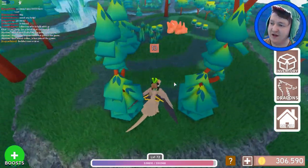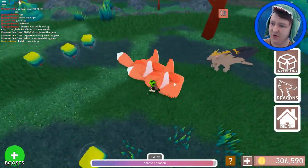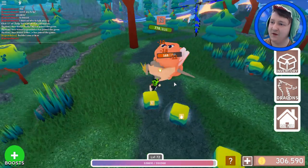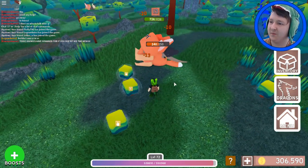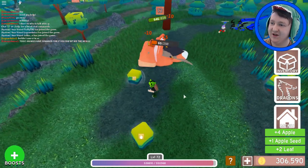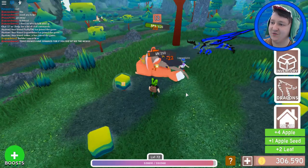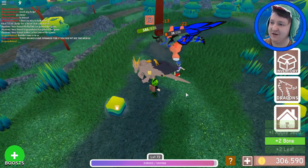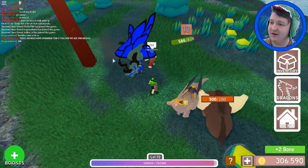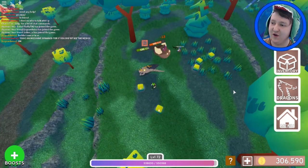First of all, the dragon should attack them by himself. What are these punching sounds coming from? He is fighting them! Arizard, you can do it, I believe in you buddy. I'm somewhere near some giant foxes. My dragon is winning! And then the foxes got eaten. That is nice - if you have a really strong dragon you can just AFK.